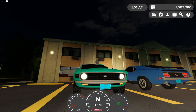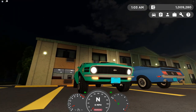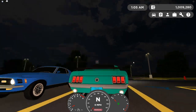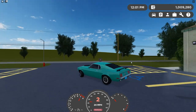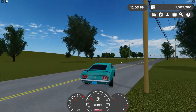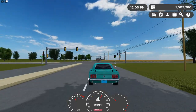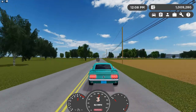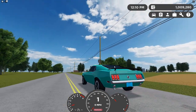We have our headlights, running lights, brake lights, hazards, and reverse lights. Here's the horn. All three seem to have a relatively similar tune. This one seems to be the slowest of the three, though it's really quick accelerating.